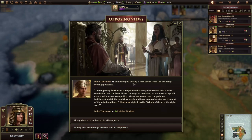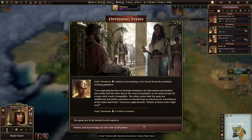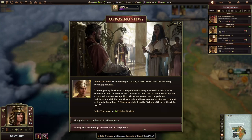Tutmosis comes to you during a rare break from the academy seeking guidance. Two opposing factions of thought dominate the discussion: one holds that the fates direct the way of mankind so we must accept all events with stoic tranquility; the other states that the gods are different and fickle, and thus we should look to ourselves for enrichment of the mind and body. Tutmosis sighs heavily — which of these is the right way?